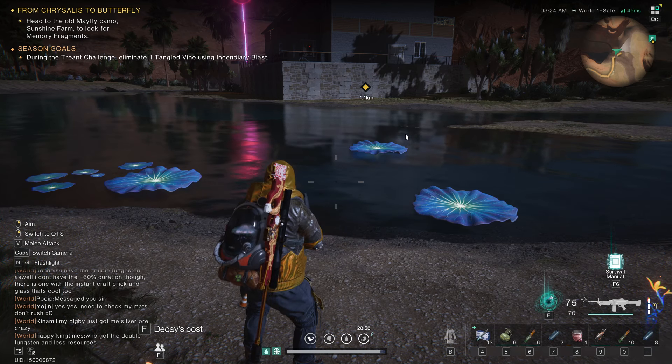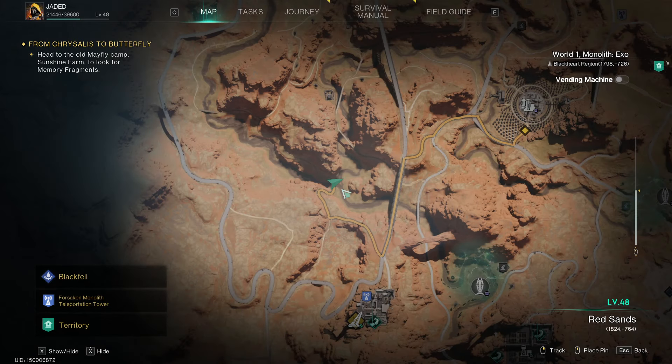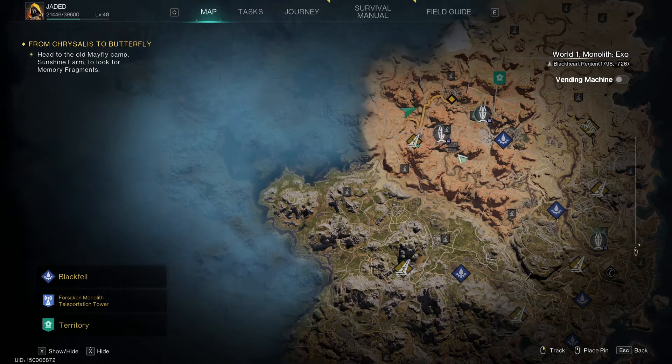Back with another Once Human video and today we're looking for the Legendary Extended Rifle Mag. This is where I am in the world, just southwest of Sunshine Farm. I'll just zoom out a bit so you can see where we are — just north of the Forsaken Monolith.